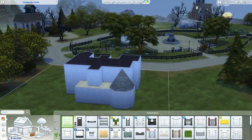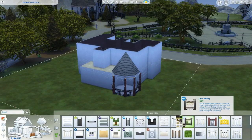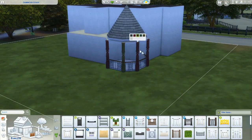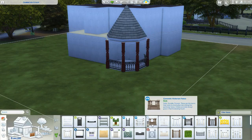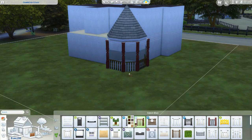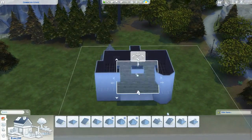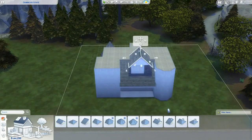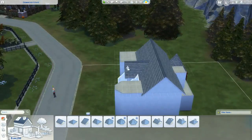The price of this house is 141,267 simoleons. It has two bedrooms and three bathrooms — one bathroom downstairs and two upstairs, one for the master bedroom and one for the guest room. This lot is called Grimwood Estate and is on my gallery if you'd like to download it — link in the description. I did remember to give this lot some traits: Vampire Nexus, Registered Vampire Lair, and Mean Vibe.